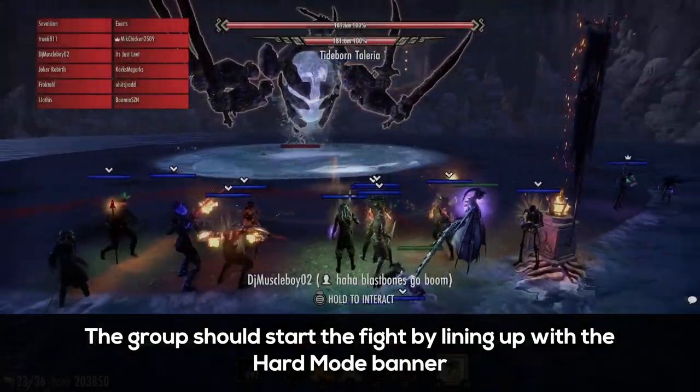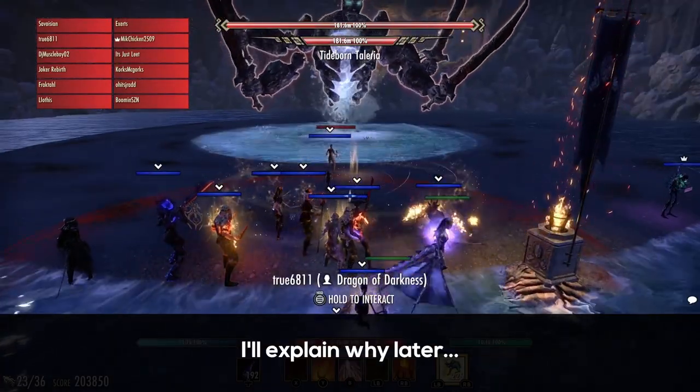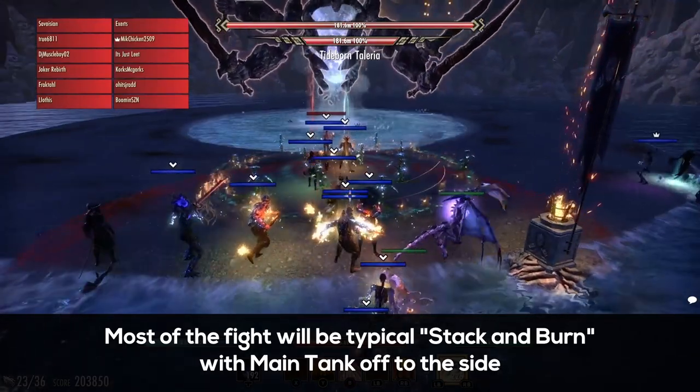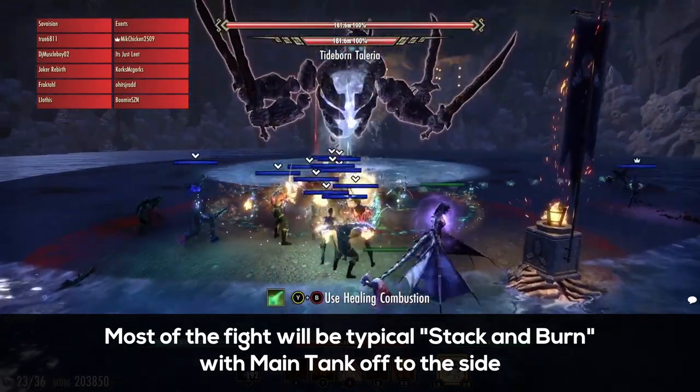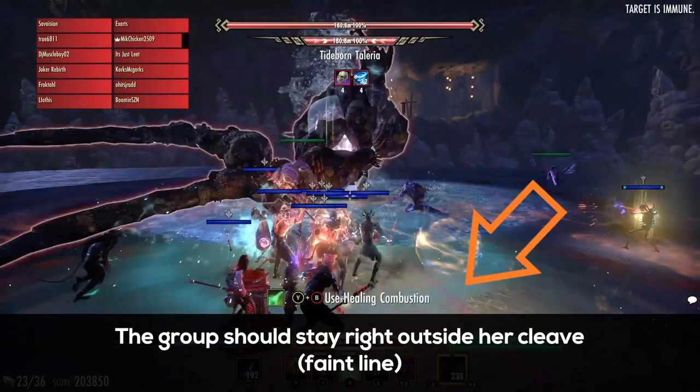Anyways, the group should start the fight by lining up with the hard mode banner — I'll explain why later. Most of the fight is going to be stack and burn, while the main tank is off to the side. The group should stay right outside of Teleria's cleave, as you can see right here.